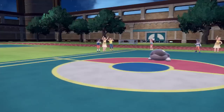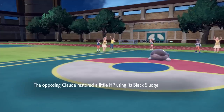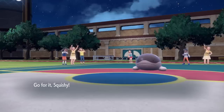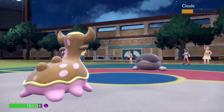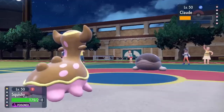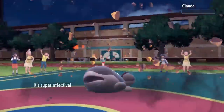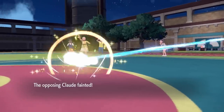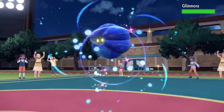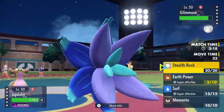I get a revenge switch and I have Clodsire in a situation where I might actually have a chance. I bring back in Gastrodon — I know I'm faster and Earth Power should definitely kill here. It goes down, and now the game is wide open. With Clodsire gone, Sneasler in the back can definitely finish things off. They're down to three Pokemon: Glamoura, Inteleon, and Hisuian Zoroark.